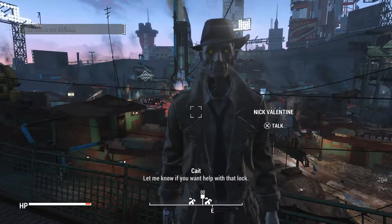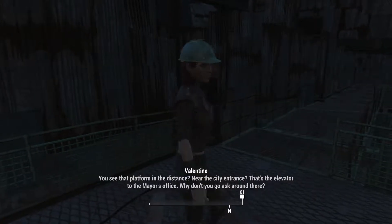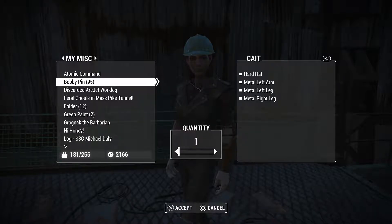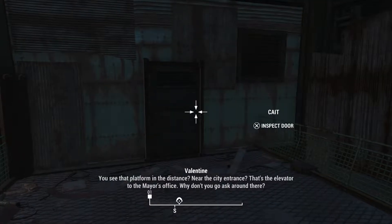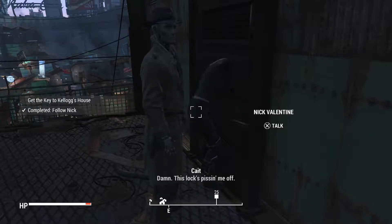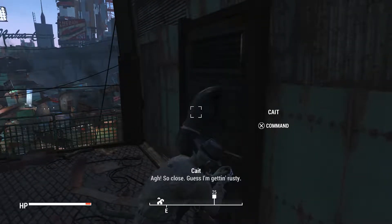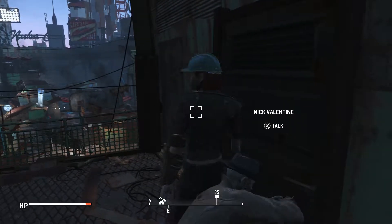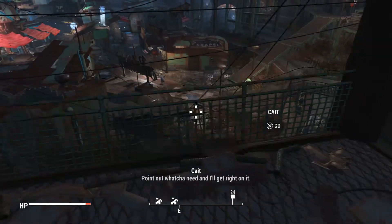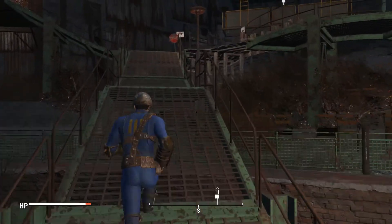Yep, it's a Master Lock. I actually do have a bobby pin on me. Apparently she can pick the lock, so I'm going to go over to Miscellaneous and give her five bobby pins. Can she actually do this? Damn, this lock's pissing me off. She apparently does know how to pick a Master Lock, but she just sucks at it. So I wasted four bobby pins — no big deal though, because I don't end up using bobby pins that much anyway.